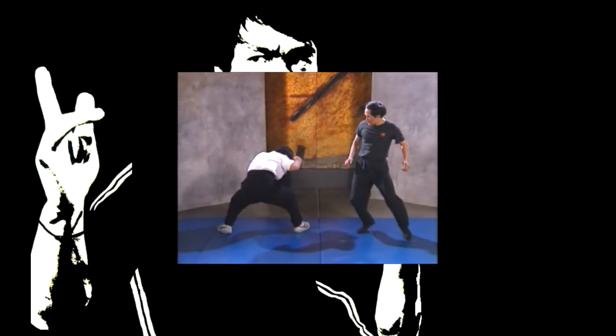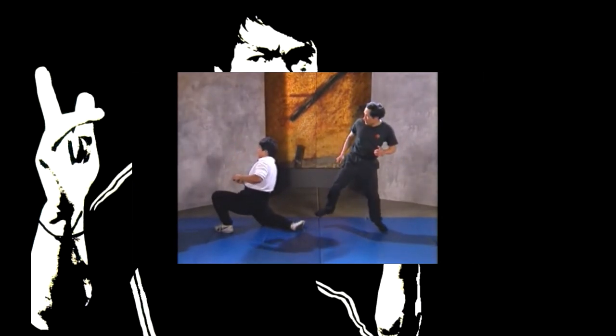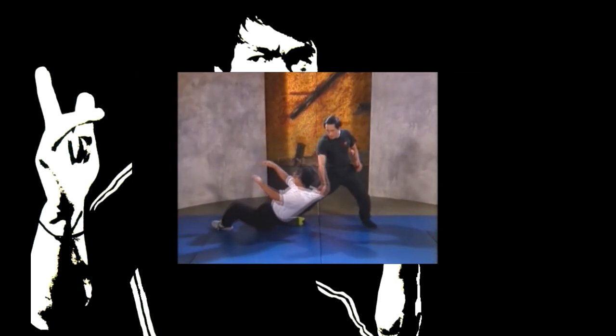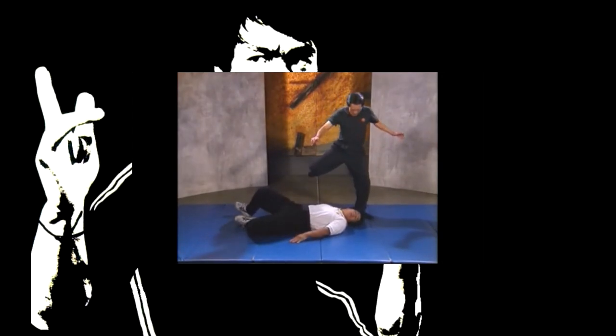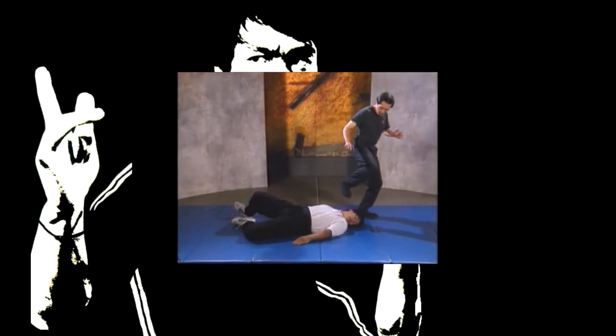The assailant approaches you in a crouch — an unusual way of attacking. From an on-guard position, deliver a sidekick to the side of the forward knee, causing him to drop. Follow up by dragging him down and finish off with a heel stomp to the face. Once the assailant is down on the ground, you have to make sure he doesn't retaliate, so always follow through with other techniques.